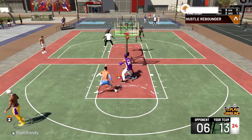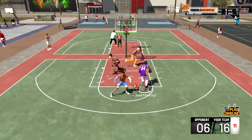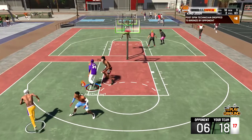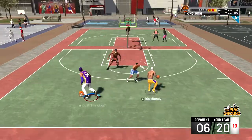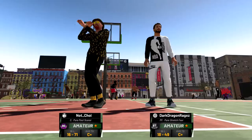Randy's wide open for three — he greens it. We're up 16 to six. Randy drives and gets me open on the three, I drive, and this guy is just spamming triangle so I slam it down on him. I want you guys to look at this play — I'm gonna do a post hop, get him jumping, nice up-and-under, easy layup. We're up 20 to six. Randy drives and takes the easy dunk and we win 22 to six.